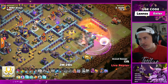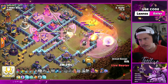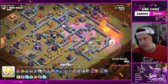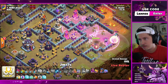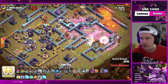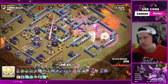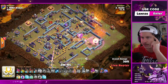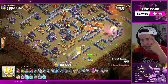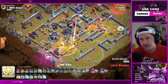Can the apprentice warden stay alive? He's getting targeted. Where is the wall break going? Queen technically could reach the multi from there. Is she going to walk up and around? He's going to start the hybrid early. Poison spell is in. Flame flinger is still helping. Queen will be able to reach all those multis and the eagle — it's actually not bad. But hybrid into the town hall always feels just a little bit sketchy.